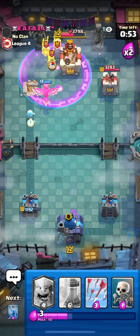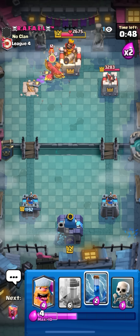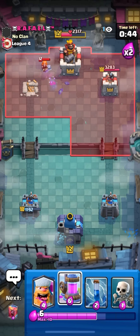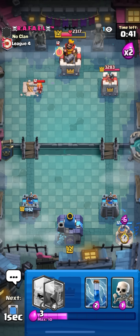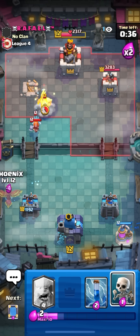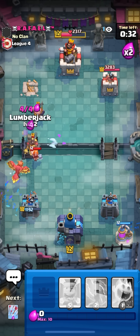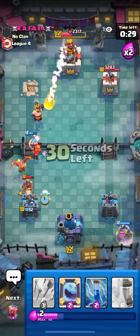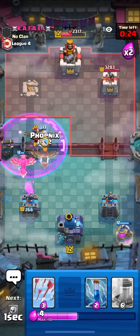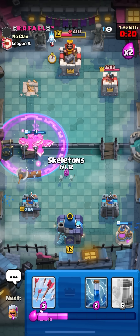Gonna go phoenix again because why not - I think I already won the game now. Wait he might defend that because they're not gonna lay eggs. Had a feeling he'd go fireball so gonna go phoenix again. He goes for guards - I'm gonna go arrows here to get some damage, got one hit. The egg is going to die because there's a valk on the field and the king and side tower shooting at it. I'm gonna go pump here - if he gets my tower I'll go for the king.